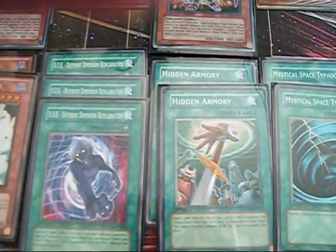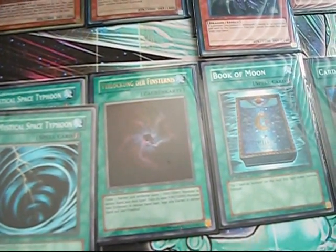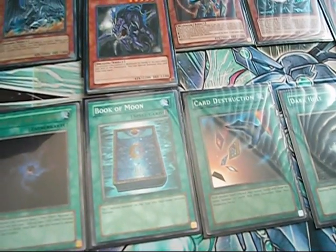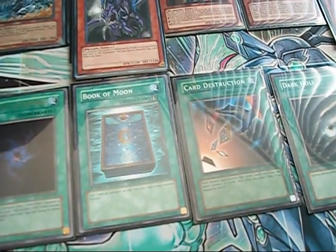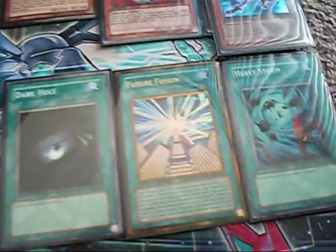Two MST — obvious choice. Allure of Darkness: I've got a lot of darks so it makes perfect sense, and it sets up the remove-from-play pile for my other stuff. Then Book of Moon. Card Destruction — you can get monster-heavy hands pretty badly and Card Destruction will get rid of all of them. It sucks against Dark World, but aside from that one matchup this is just a really useful card. Then your obvious ones: Dark Hole, Future Fusion, Heavy Storm, and more.